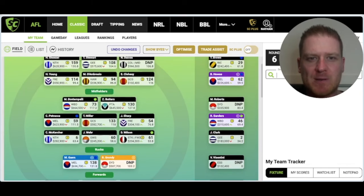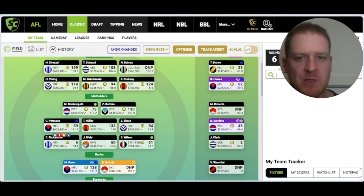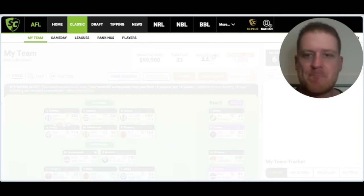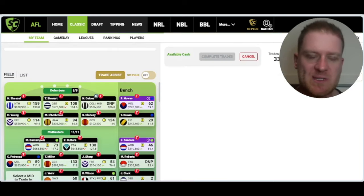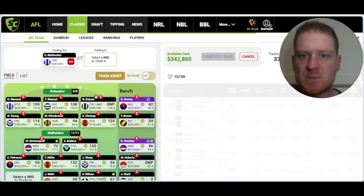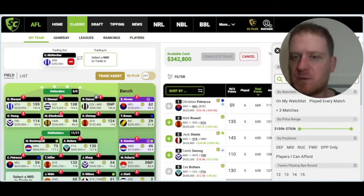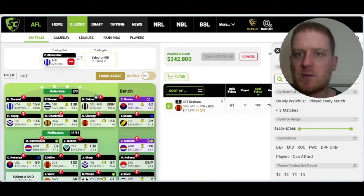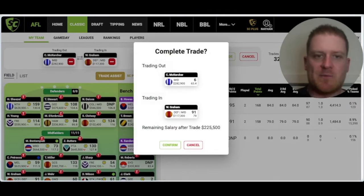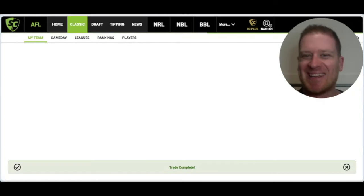What I'm definitely going to do - locked in 100% - is McKecher out and Will Graham from the Gold Coast in. Once I complete that trade I've got about $230k left in the bank.